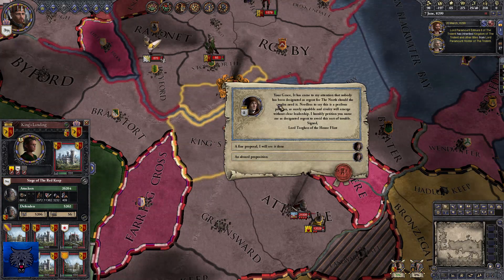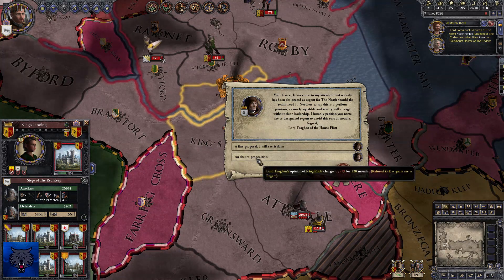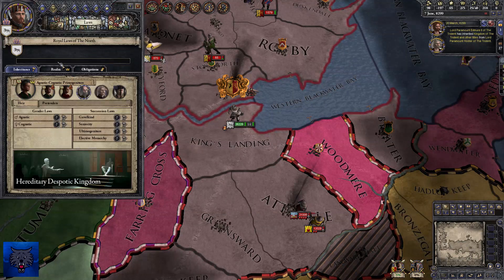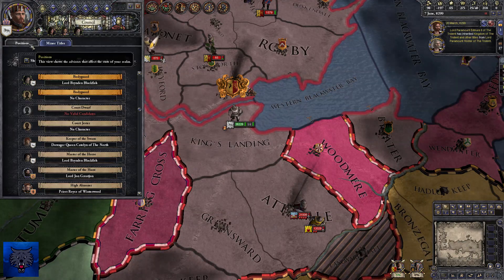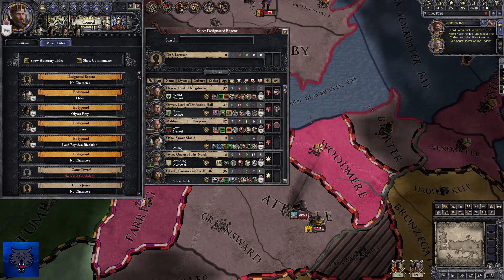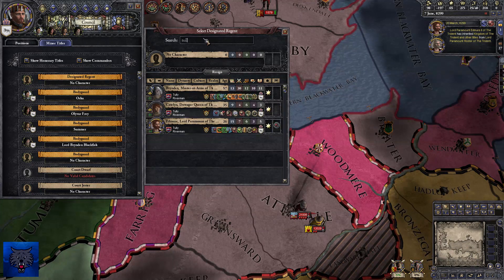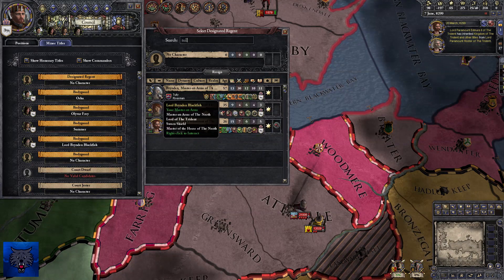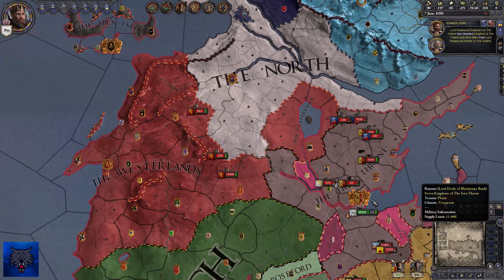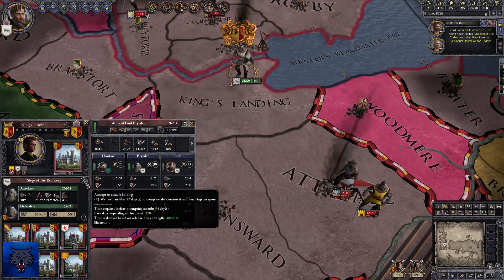I thought I had a Regent — I made it Hoster, but did Hoster die? He does have a tendency to die quite early. Hoster died. We made the Blackfish the Regent. I have 14 more days.